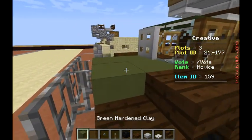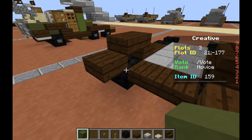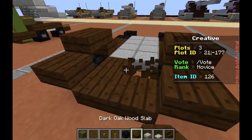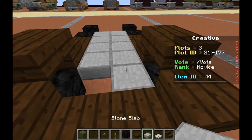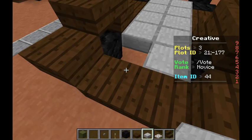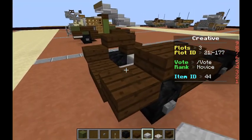Head over here and grab our green hardened clay. We're actually going to want to bring these forward — I knew there were ten, I just messed up. We actually want the two top slabs brought forward to go flush with the rims.